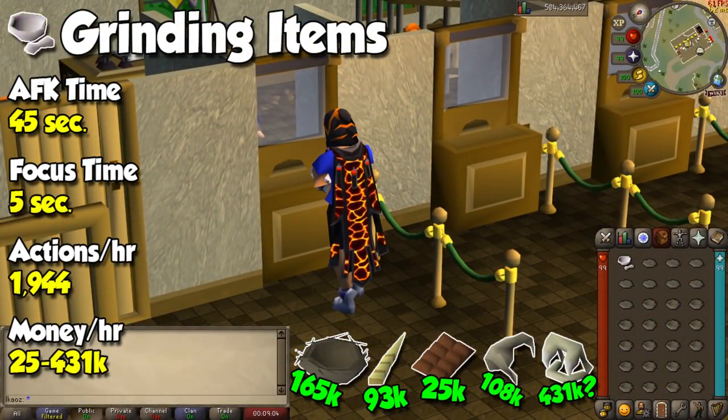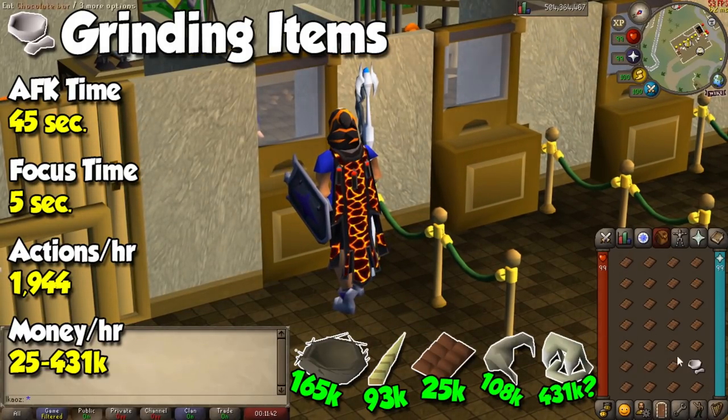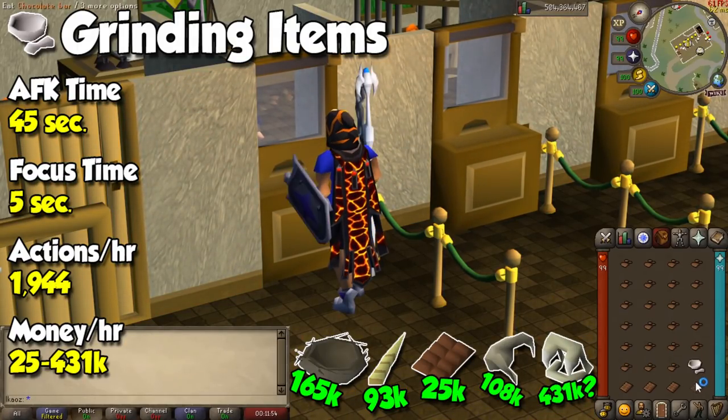For the first method, we need absolutely zero requirements and the only item you must have in your inventory is a pestle and mortar. You can use it on any of the items shown on screen to grind them automatically, and the crushed version will always be more expensive than the original resource — because no one likes doing this on their own unless you're an Iron Man. The items I recommend most are bird nests, unicorn horns, and chocolate bars. You can do it once per inventory to focus on other things.